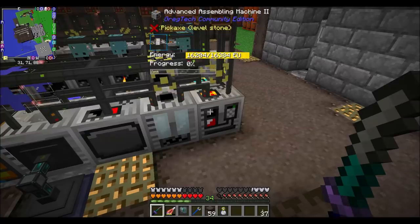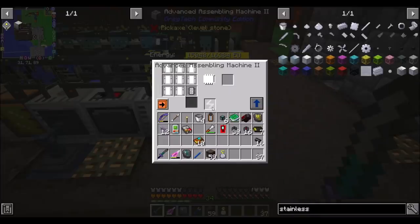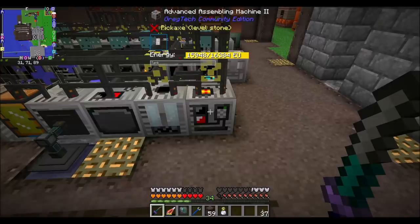Hello everyone, this is DireWolf20 and welcome to episode 64, a full stack of episodes for FTB Interactions, where today we're getting into Applied Energistics.